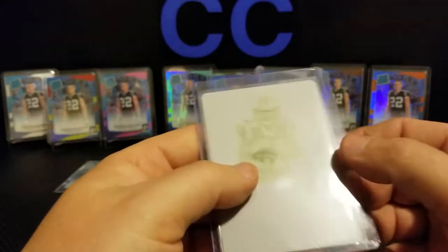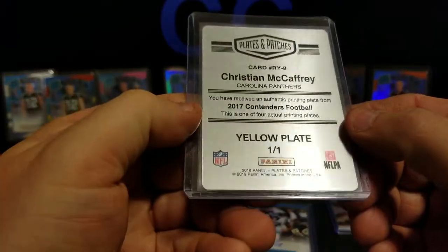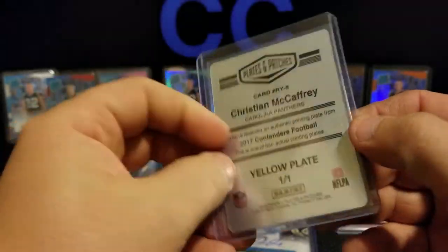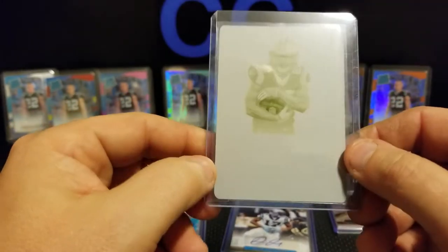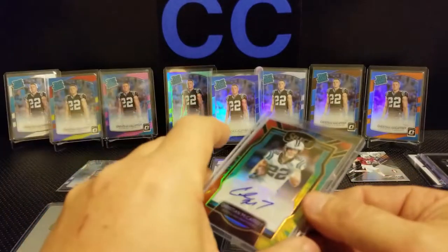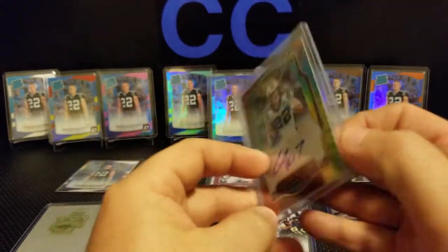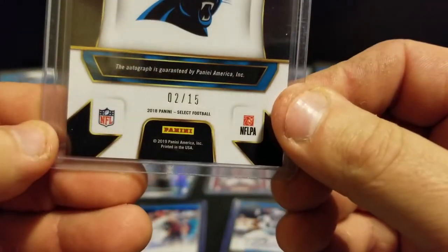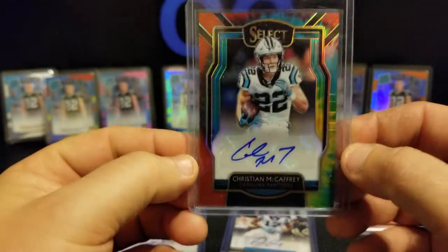Next is my first printing plate — 2017 Contenders Football. It's obviously the yellow one-of-one, which was autographed — pretty sweet. And the last card, which was also autographed, is this tie-dye from this year's Select, numbered 2 of 15. Really, really dope — can't wait to get that into a one-touch.